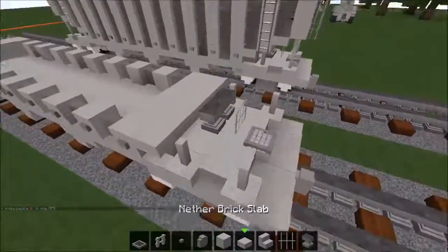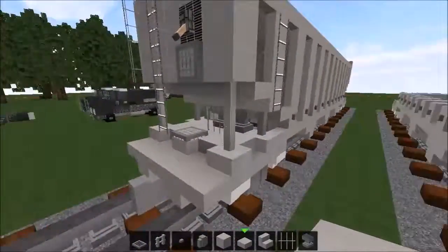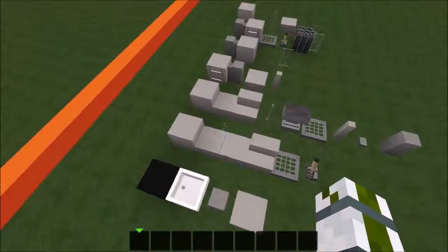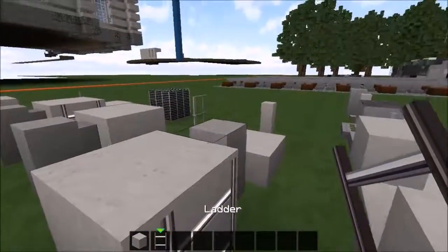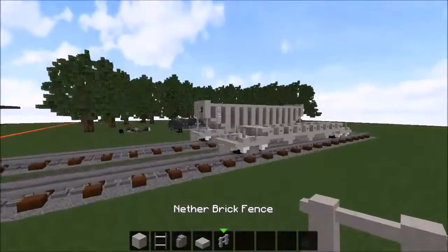That is everything for this layer. Let me make sure I didn't forget anything. Okay, I didn't — perfect. So, next layer — we just did the third one, so fourth. You'll need: nether brick, ladders, mossy cobblestone wall, nether brick slabs, and nether brick fence.